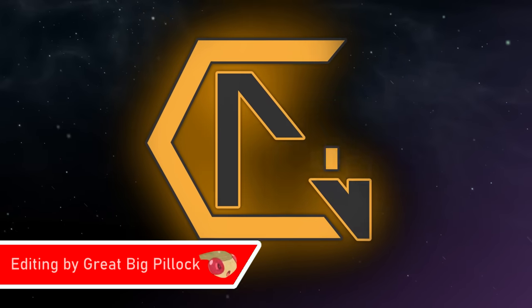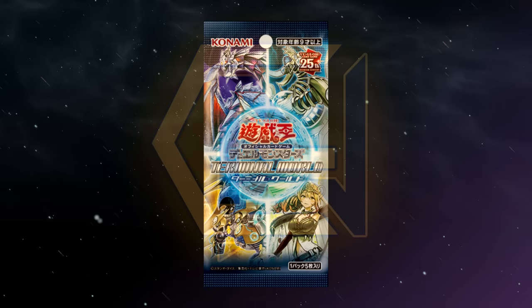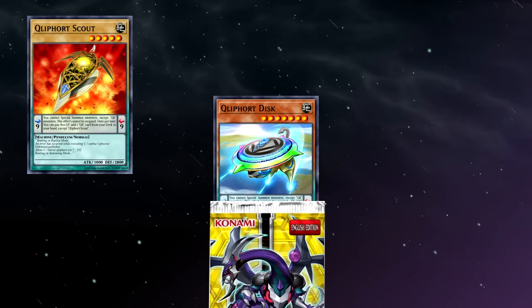Hello everyone, Golden Nova here. Today's video is brought to you by one of this month's illustrious Quasar Commanders, and not a moment too soon. Terminal World just wrapped up its new card releases, and while today's subject isn't among those archetypes, the story wouldn't be the same without them. Premiering in the November 2014 core set The New Challengers, Clifforts hit the scene as the game's first big pendulum archetype.